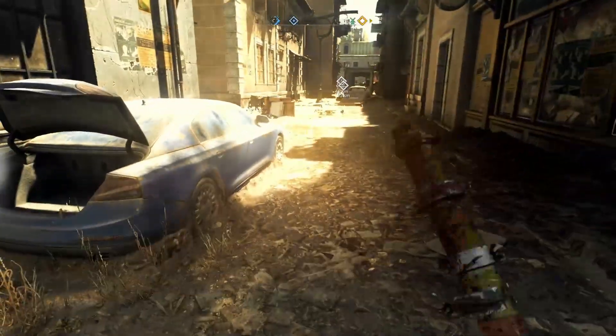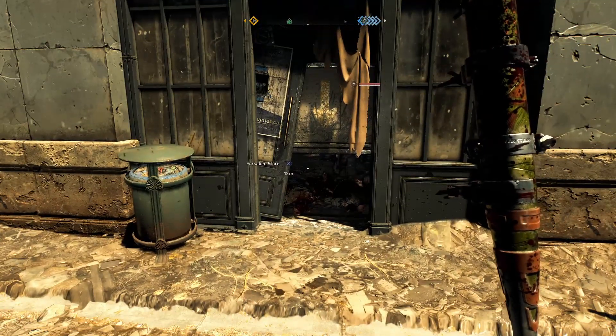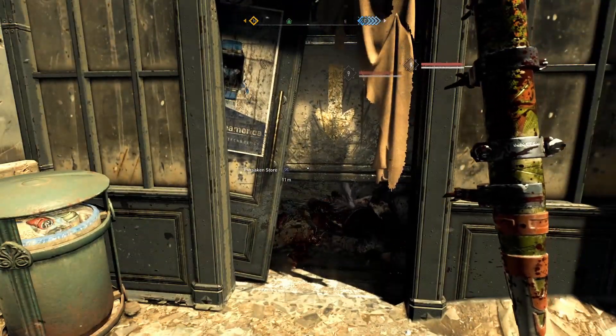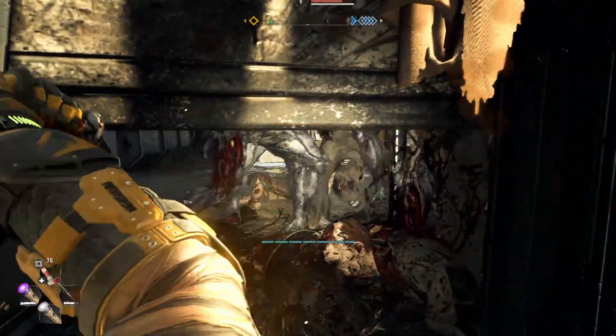Hello and welcome in Dying Light 2. Today I want to show you how to do the bounty from Teklam GG, the gladiator, when you need to beat the shit out of a Volatile with an unmodified weapon.